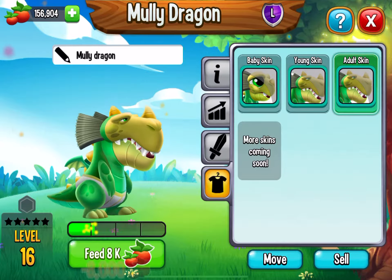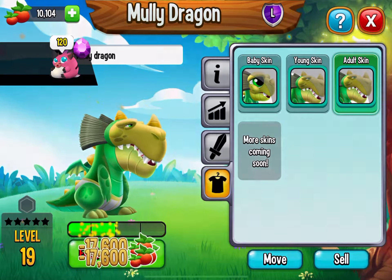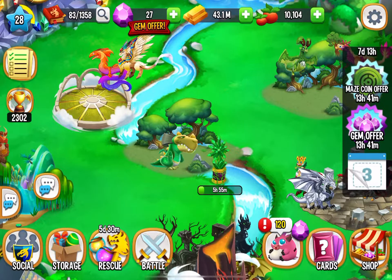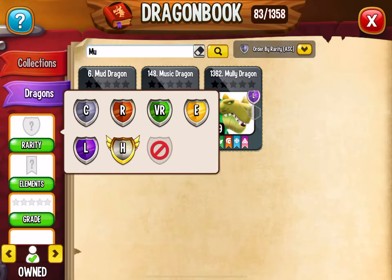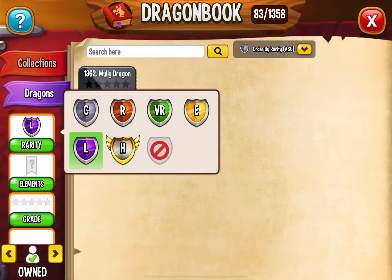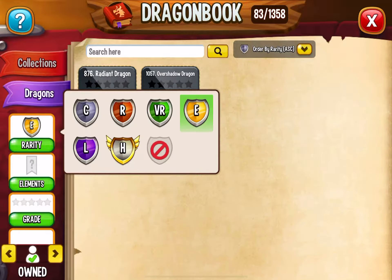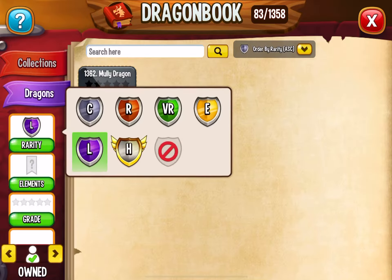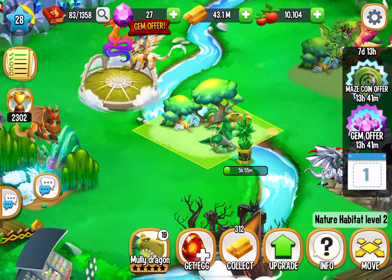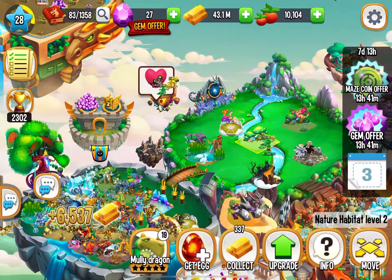Keep on getting him to level 25. We didn't get him to level 25, but at least we got him. This is my very first L-rated one. As you can see, I have lots of rares, only two of these and one of this, but I don't have any heroics. So yeah, we got the Molly Dragon as part of the new collab role.